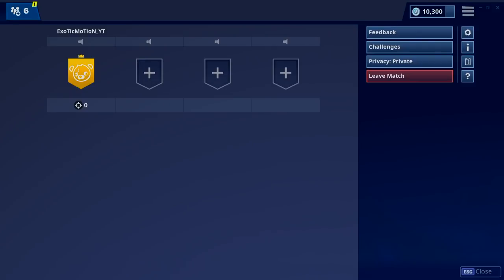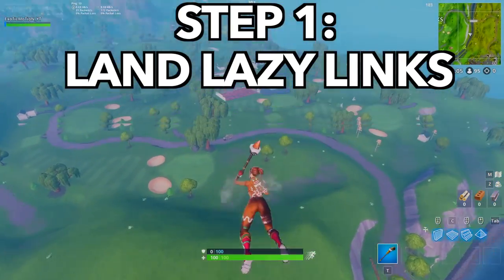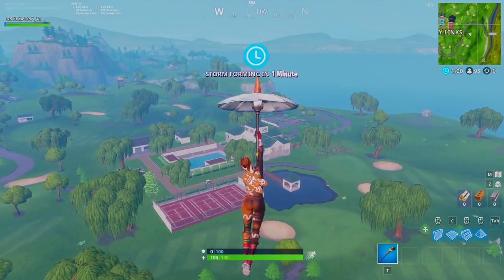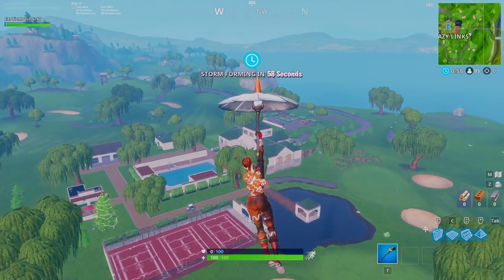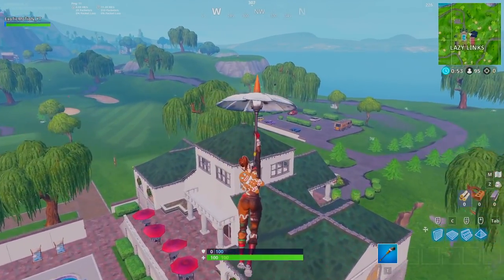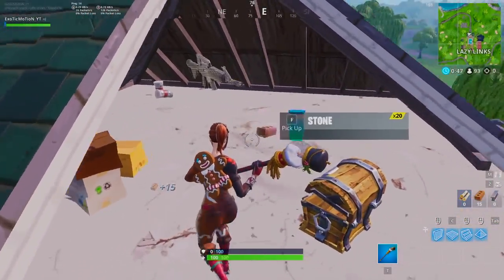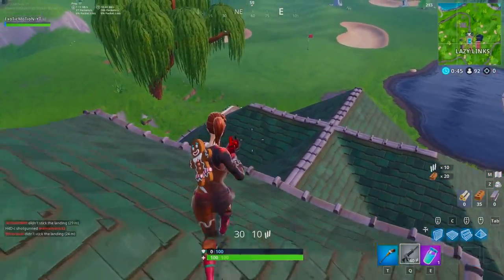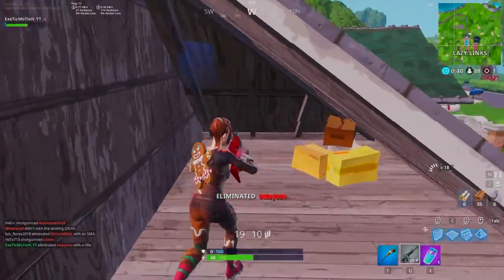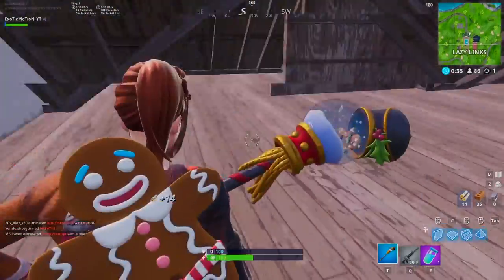Step number one is to land at Lazy Links. A lot of you are probably questioning why Lazy Links — this place can be very populated, and it's true. As you can see, it was one of the first cities the Battle Bus flew over, so it's going to be populated. But you want to go here all the time to learn the city — where chests spawn, where weapons are, where people usually land — so you can perfect Lazy Links.